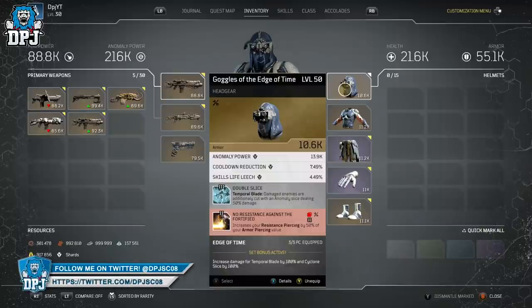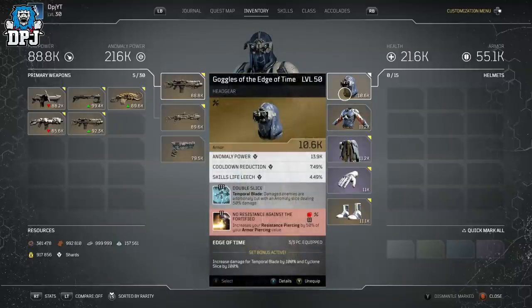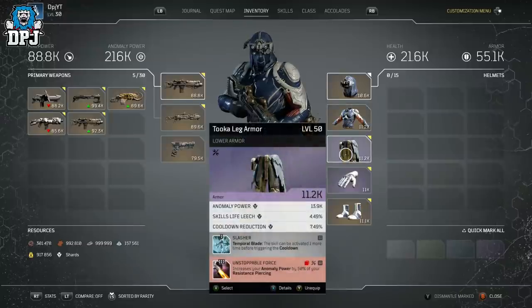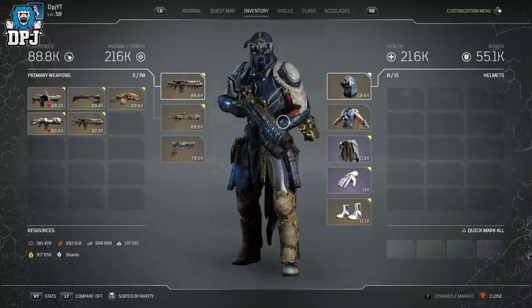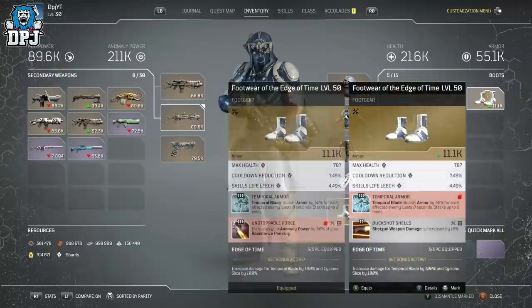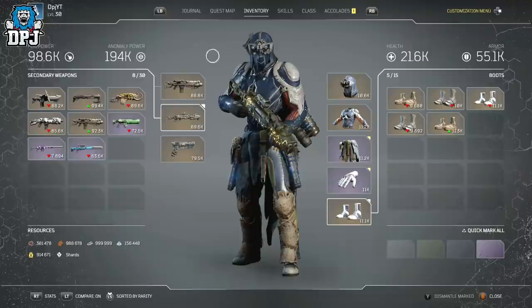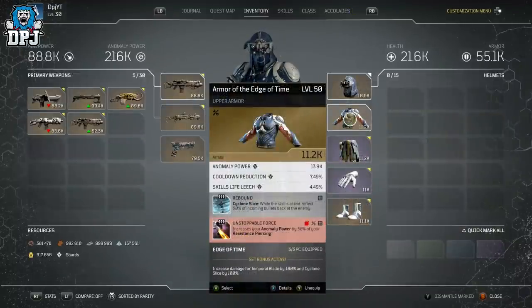You can rock five Unstoppable Forces and one No Resistance - that's up to you. This mod increases your resistance piercing by 50% of your armor piercing value, and your anomaly power basically increases by 50% of your resistance piercing. So the more armor piercing you have, the more anomaly you get. For some reason this stacks weirdly and makes your anomaly power go way up. In my last video I proved it worked by taking off an Unstoppable Force mod and you'll see my anomaly power drops.